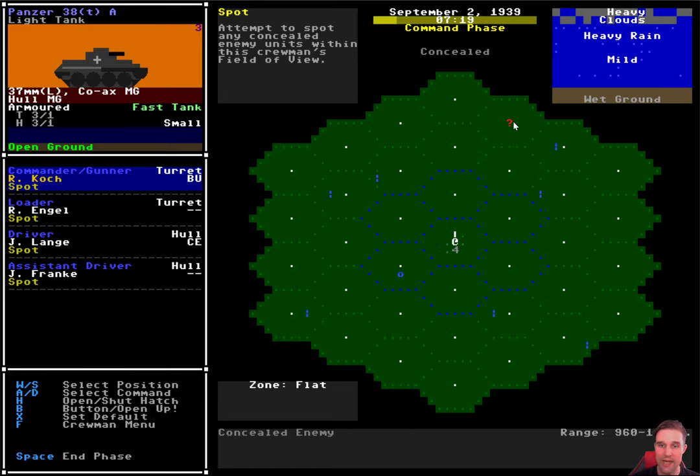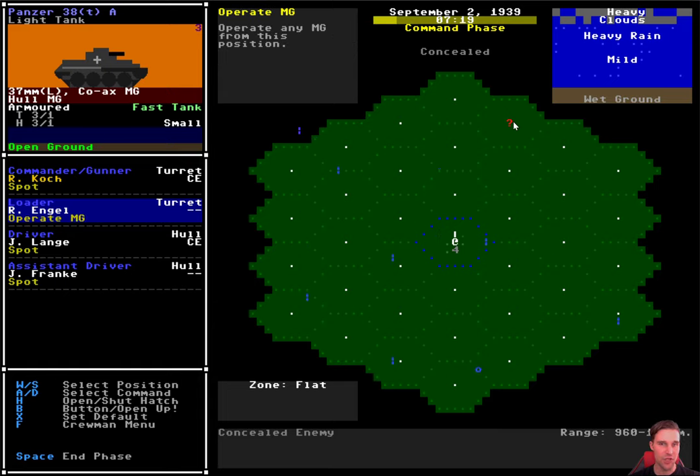We're not doing too badly. We only have one enemy unit out there, but we have no idea what it is. So one of our first priorities is spotting and identifying what is actually out there. I'm going to open up the hatch for my commander so he can spot. The loader doesn't have a hatch, and without that he can only spot one hex away, which is not really doing much. Looking at the other commands for the loader - operate a machine gun, reload the gun, manage the ready rack, first aid, swap position - basically, in the absence of anything else, just leave your crewmen on spot. It's the default order of them just keeping their eyes out for anything that might be out there.